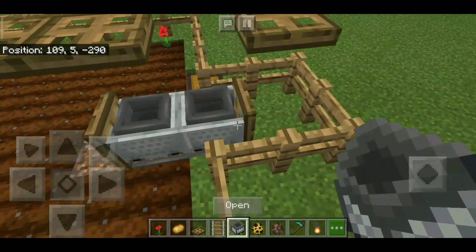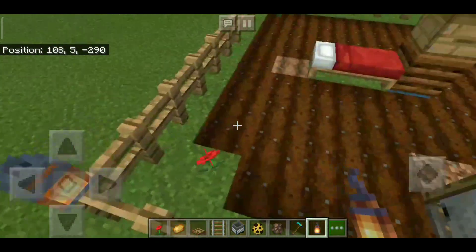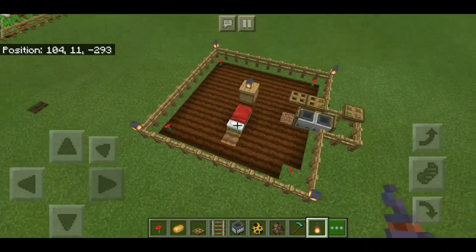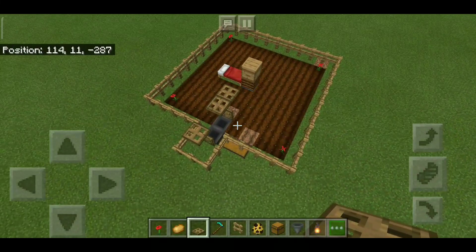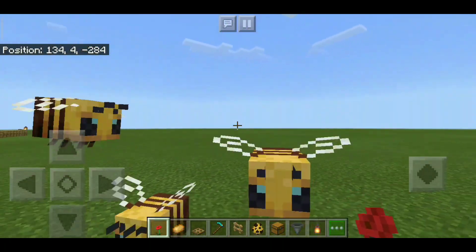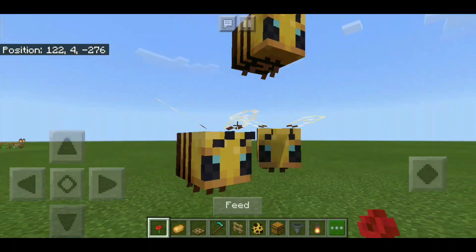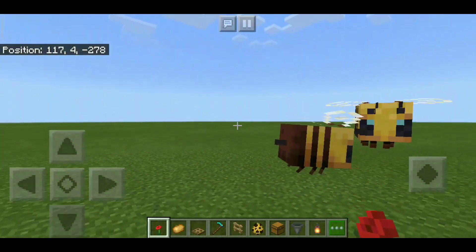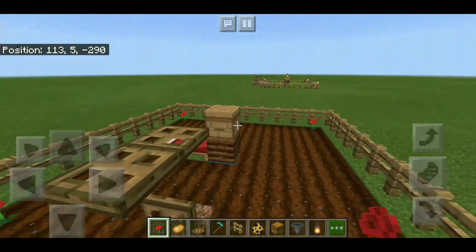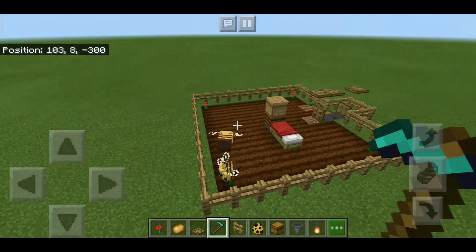Grab some lanterns or torches and place them in your build so that no mobs will spawn and kill your villager. Fill the beehive in with bees. If you see bees in the fields, break their beehive, run away as fast as you can before they sting you, then return and make sure you have a flower so they will follow you. Bring them in here, remove the flower from your hand, and they'll start collecting nectar.